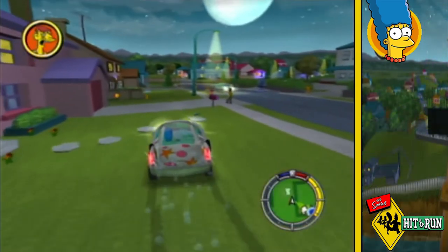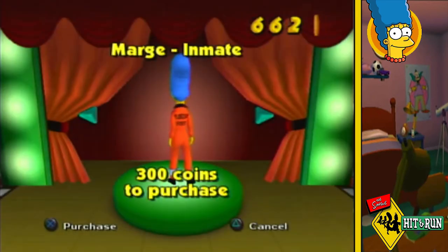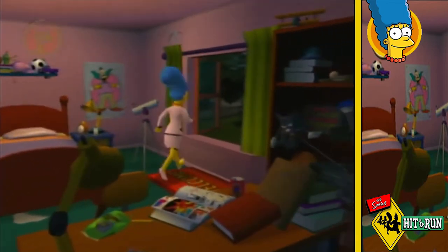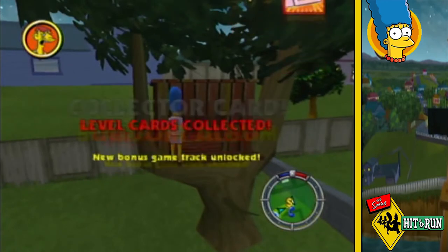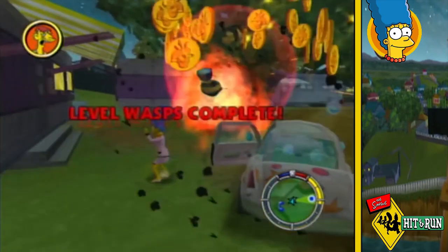After completing this, I then head back to the Simpsons house to buy two of Marge's outfits, simply because that's all I can afford for now, choosing the classic outfit as my choice. Then I go into the backyard to grab the final collector card, before finding the final wasp of this level in the trailer park.